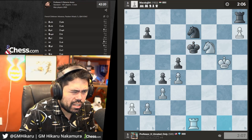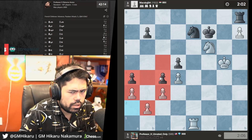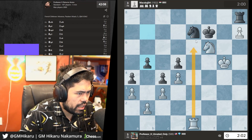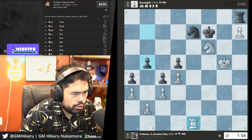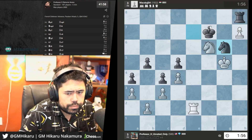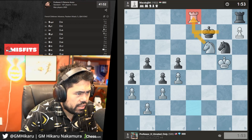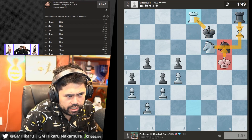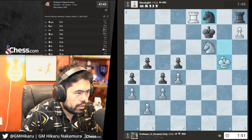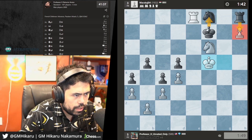I'll go a3 just to lock things down — nothing weird can happen over here. Qatar is over the board, yeah. I think here I can take if I want, but I can also just play for zugzwang — in honor of the Germans, let's play Rg2. My opponent doesn't really have any moves. Now I think Rg8 — if he takes, takes, takes, he loses the knight no matter what.